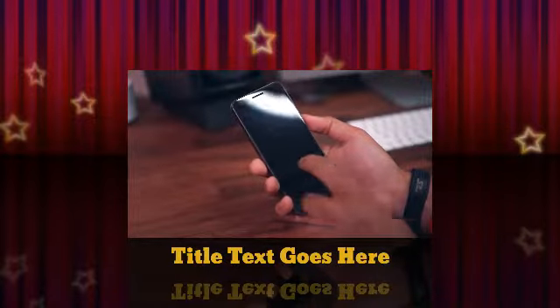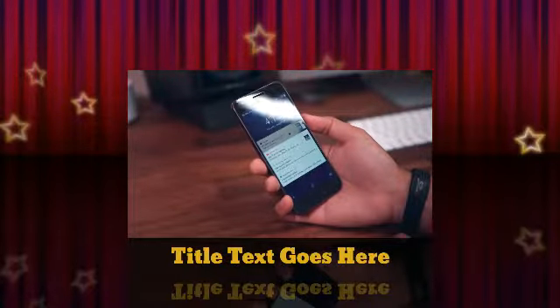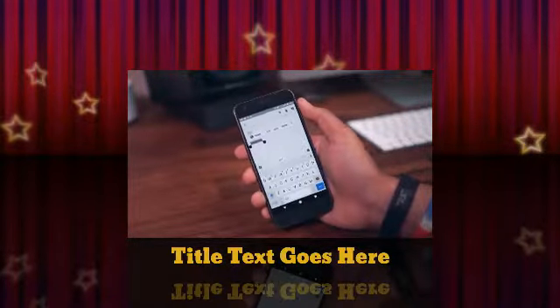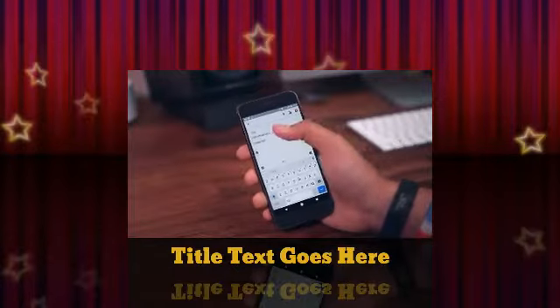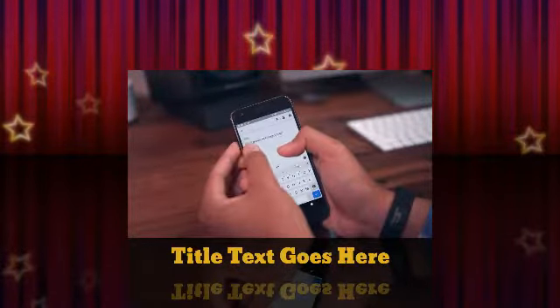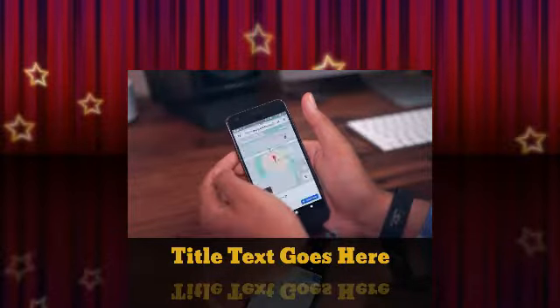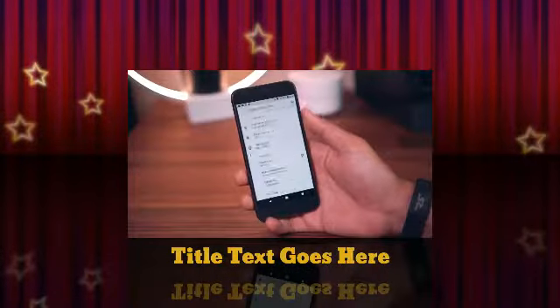With Android Oreo you can double tap the screen when it's off to toggle the refreshed, more minimalistic ambient display, which shows the time and app icons for your notifications. Double tapping again wakes the display to your lock screen. There's also smart text selection, which recognizes things like phone numbers, addresses, and locations — when you highlight that text it gives you an option to act on it, jumping straight to the phone app or Google Maps.